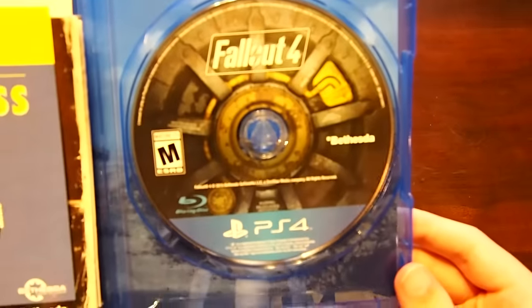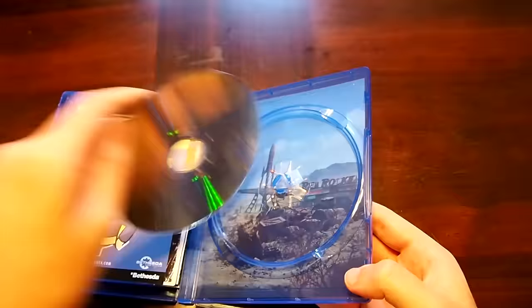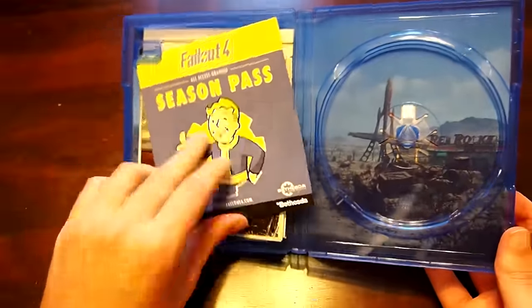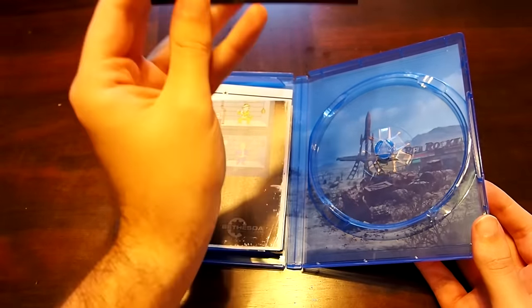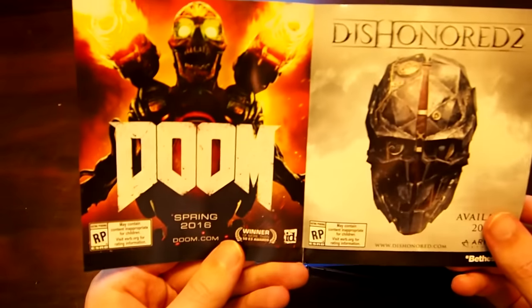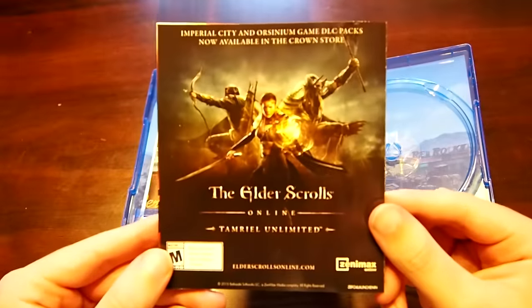So I already showed you guys this — this is the CD obviously. Let's go ahead and take that out. We got some artwork on the back, it seems. It's pretty cool. Alright so we have the season pass — let me make sure there's no codes or anything in here. Does not look like it, so it's just telling you about the season pass. And then there is Dishonored 2, and then Doom coming out, and then the Elder Scrolls Online.